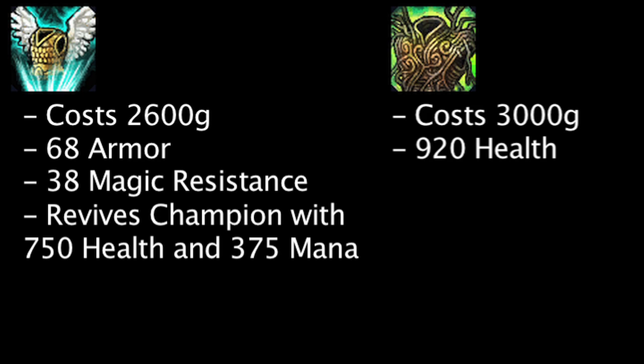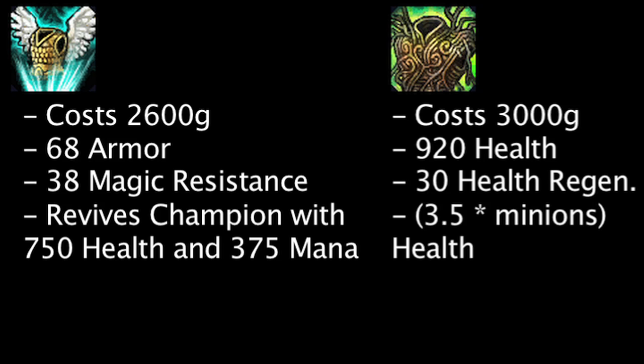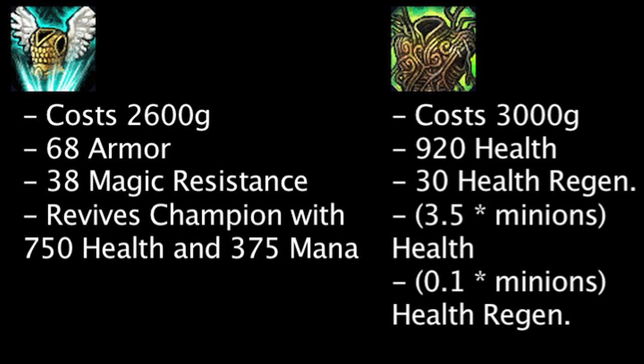A War Mog's Armor costs 3,000 gold and grants 920 health and 30 health regeneration. It will also grant an additional 3.5 health and 0.1 health regeneration for each minion kill. This bonus is multiplied by 10 for Champion kills and assists, however the bonus is capped at 350 health and 10 health regeneration.